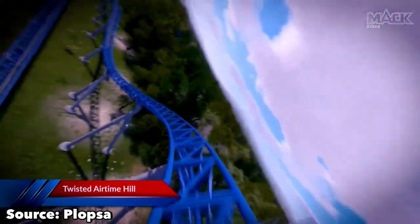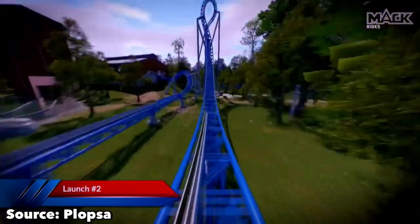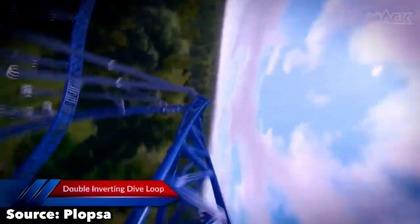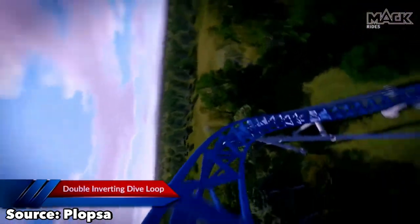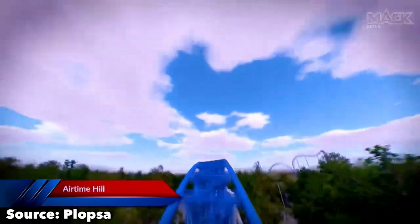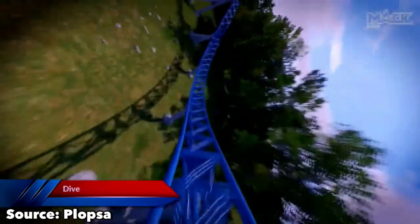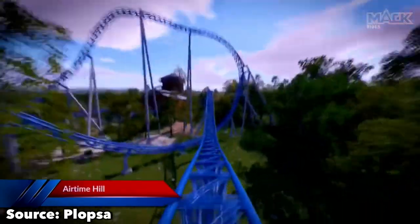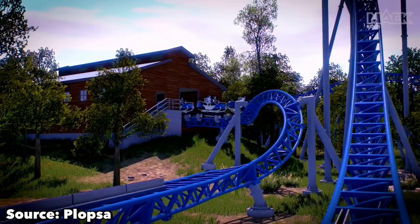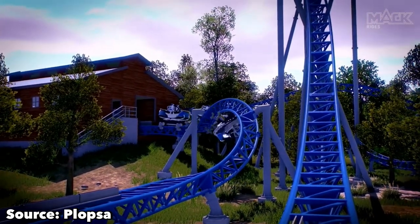After a funky turn, you then drop down into your second launch. You boost up again to a fairly fast speed before whipping into a flying snake dive. These are awesome elements and surely one of the best on the ride. After that, you fly into a low-to-the-ground airtime hill before one more turn that sends you into two more airtime hills before flying right into the brakes. As far as layouts for spinning coasters, I don't think that there is one that could beat this at all.